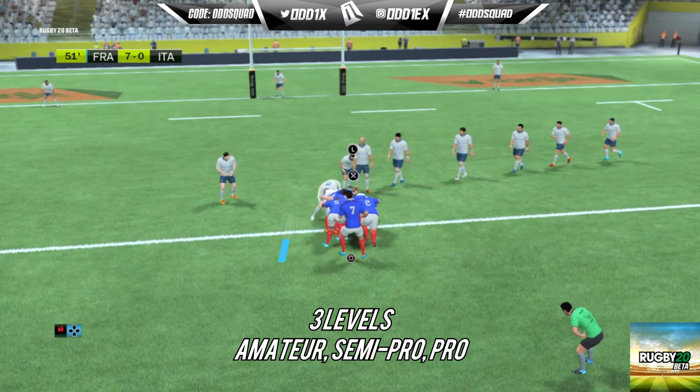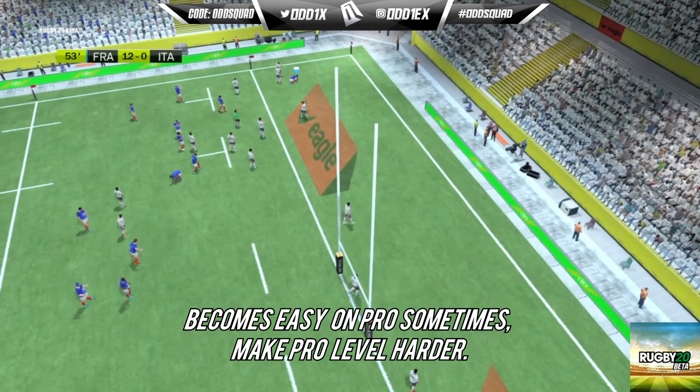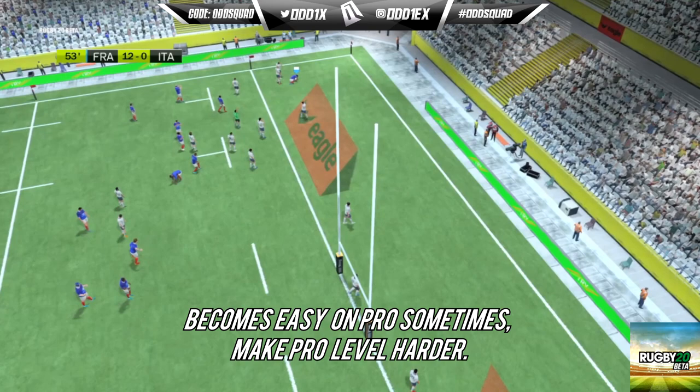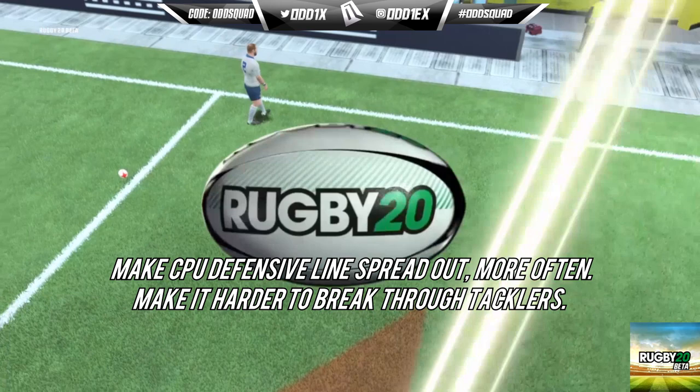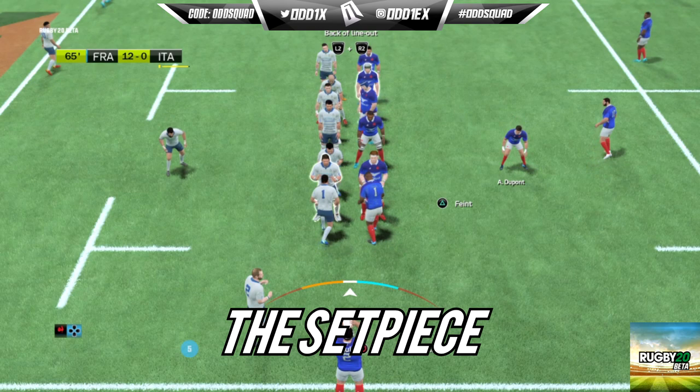Speaking of the computer, there are only three difficulty options: amateur, semi-pro, and pro. Once you get the hang of the controls, even the hardest difficulty can be a little easy, so we pretty much need more difficulty levels and the AI defensive line needs to tighten up. Also, there are way too many broken tackles — it's literally a tackle broken on every run. That needs to be turned way down.